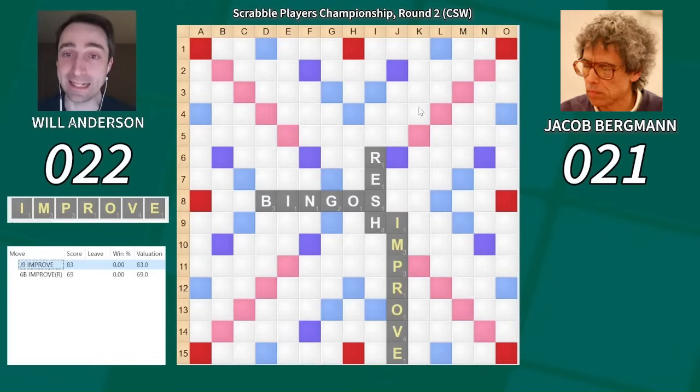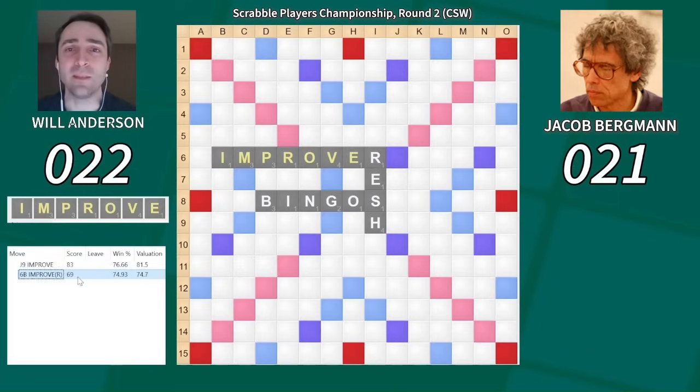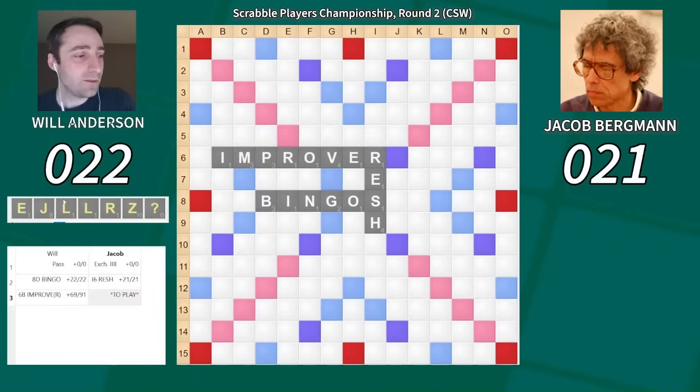After Improved, the board is wide open — there's a triple-triple lane, and seven-letter words play pretty easily off that I. The simulation wants the higher-scoring Improved, but it's not by so many points. It does suggest that Jake's average score on his next turn is 16 points higher after the more aggressive positioning of Improved. So I'm okay with limiting his options here as I did with Improver.